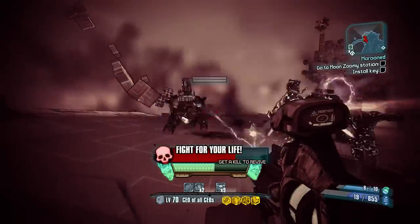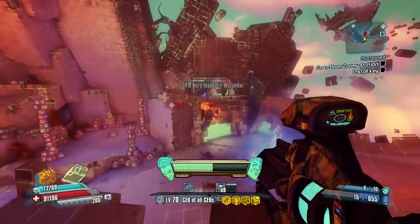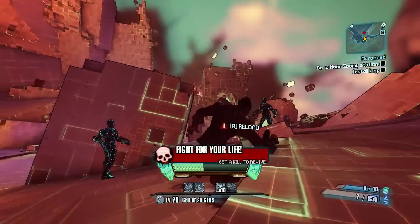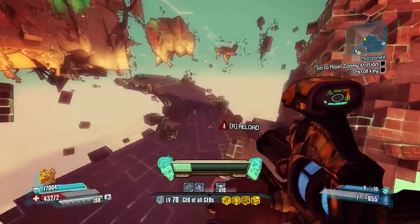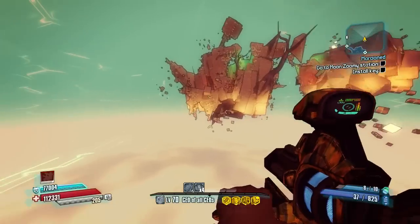If you're fighting bandits who are flesh fire, then this is the gun for you. Especially if you hold down the trigger, you're going to get an additional 210% gun damage. In terms of actually fighting things inside the DLC, this is a really good item for killing glitches, as they are flesh fire.